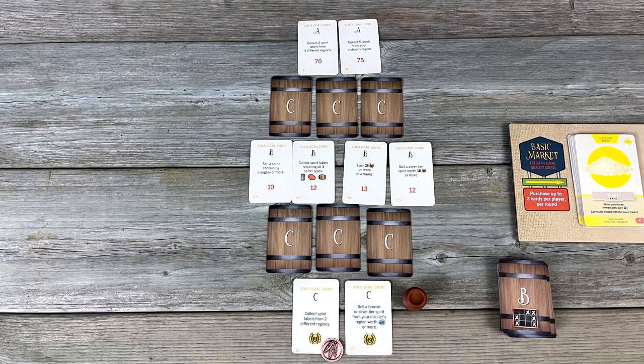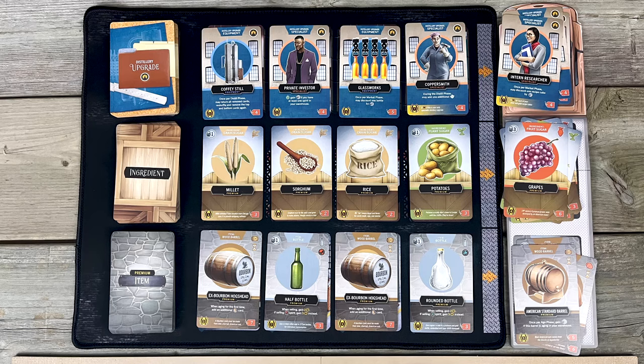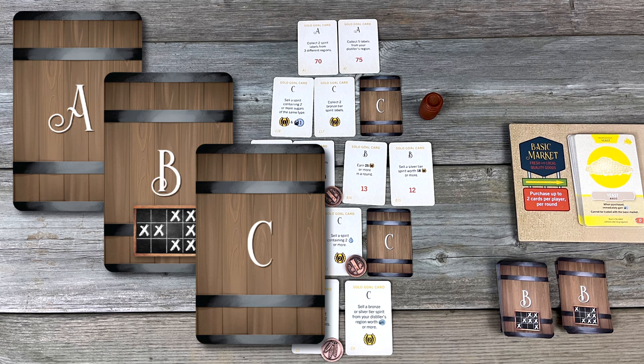Solo Mode: you can play Distilled solo too. You're trying to chip your way through this barrel-shaped tree of goals, and some of the goals you achieve increase the number of points you need to score at the end of the game. You flip over cards to change the market state to simulate other players buying cards. The cards in the barrel are marked A, B, and C, and you can modify the solo mode difficulty level by using different combinations of cards in the tree.